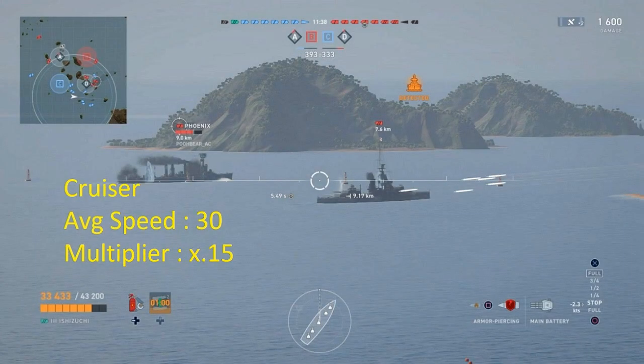Next up we're going to look at cruisers. The average speed of a cruiser is roughly 30 knots, so 30 divided by 20 gives you 1.5 — that's the multiplier. So for instance, if it says 5 seconds away, then you're going to be looking at about a 7.5 distance.